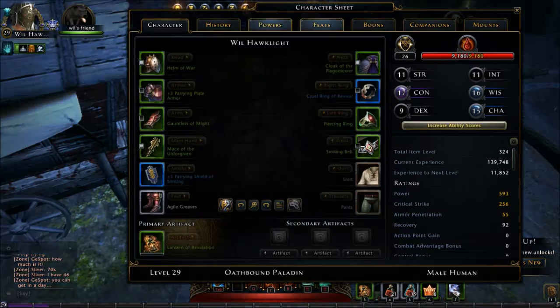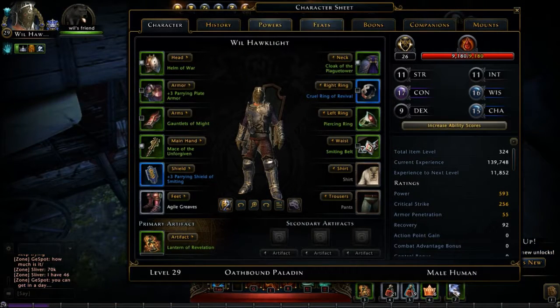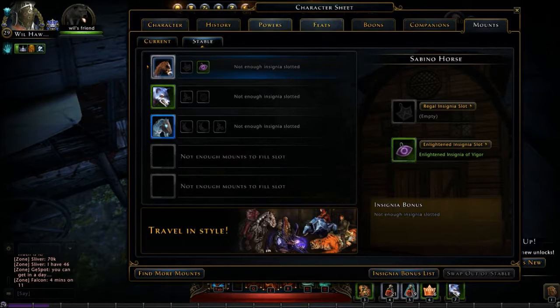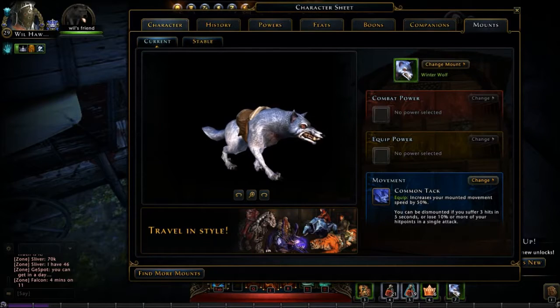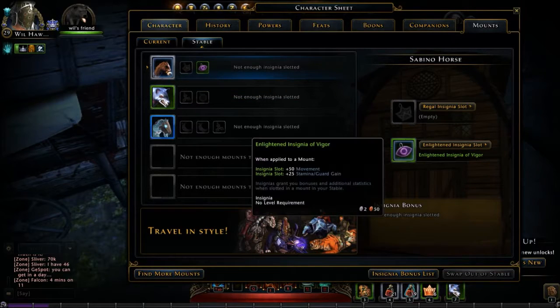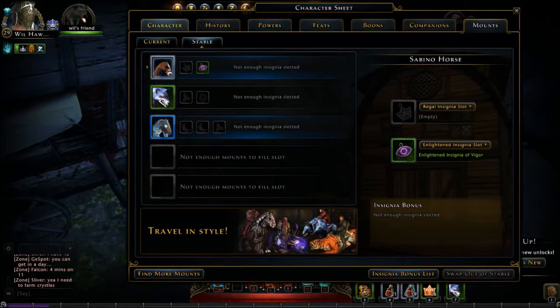So I'll hit my C key and go to the top of the screen here with my pointer and go to mounts. As you can see, these are mounts. I want to be in the stable position, so I click on stable, not current. These are the insignias I have and these are the different mounts that I currently have.